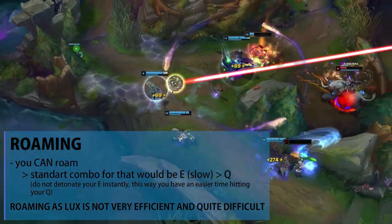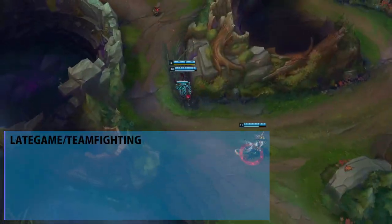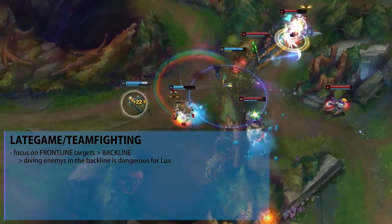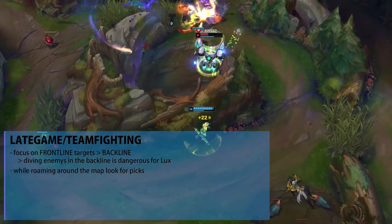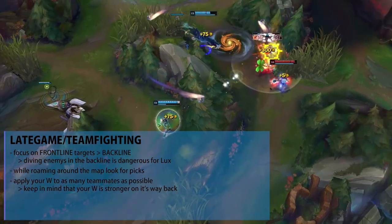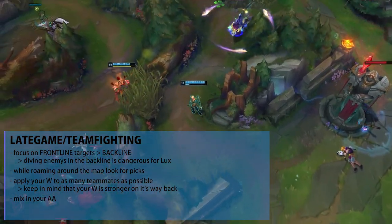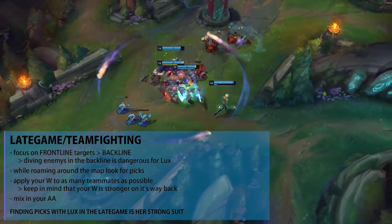The late game is where I think Lux excels the most. When it comes to team fighting, focus on frontline targets — even though you have a lot of damage, it is not your job to dive the backline and try to one-shot enemies. You can look for picks by roaming and leading with your Q to one-shot carry champions, but in team fights focus on frontline and don't dive too deep or you'll misposition and die. Apply your W to as many teammates as possible, watch for when it returns for the enhanced shield, and mix in auto attacks on those frontline targets. Most importantly, find as many picks as you can because you excel at poking early and picking in the late game.